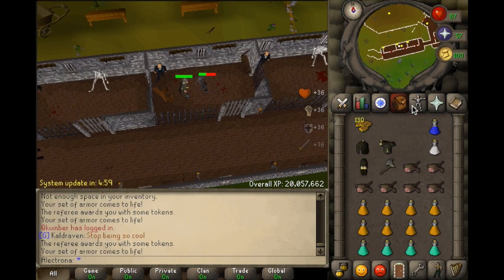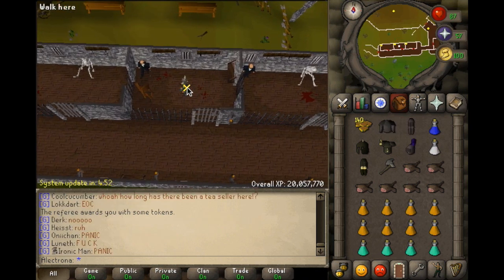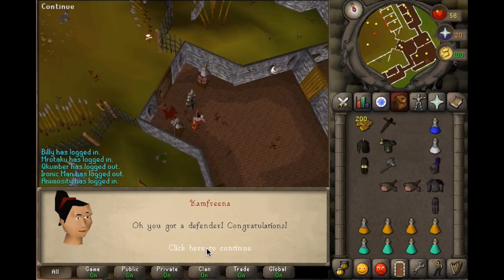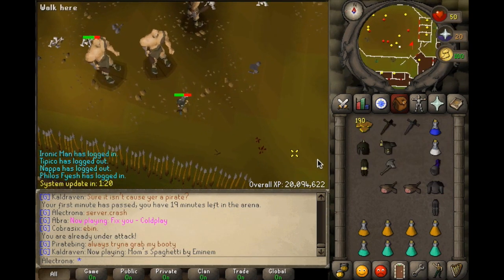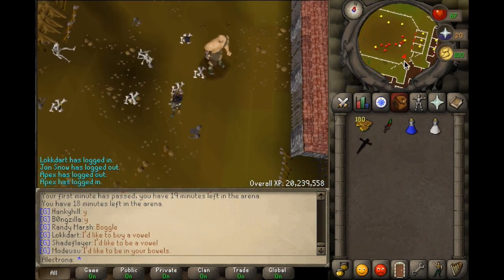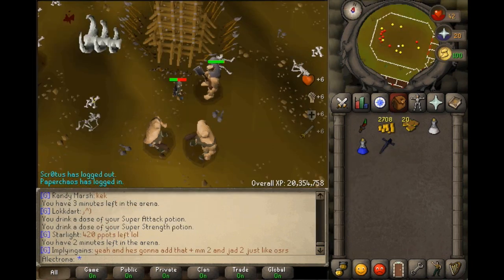My next goal is to get a rune defender. I literally have zero defenders right now and I have to work my way up from bronze all the way to rune, but I will persevere. I got a bronze defender pretty quickly, then an iron defender, then a steel defender. I ran out of tokens so I had to go get some more, but I finally got a black defender and here is the mithril defender.